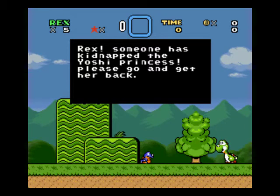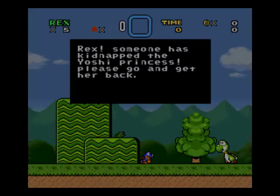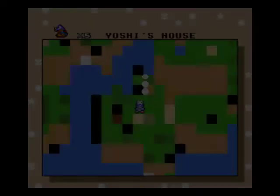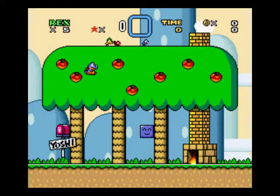Rex, someone has kidnapped the Yoshi princess. Please go get her back. That's a cool looking Yoshi sprite, I think. And we get to be Rex apparently — Rex the Dinosaur. Always one of Yoshi's more hated enemies, which means he's going to be super awesome.